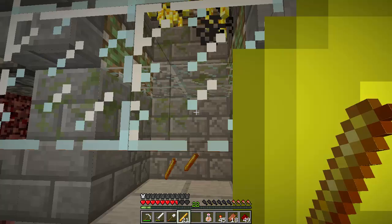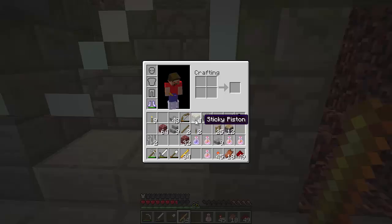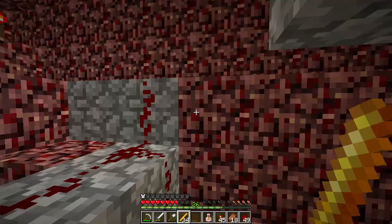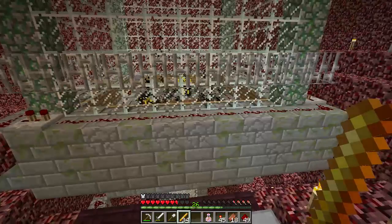We weren't here very long — 26 levels of XP and 34 blaze rods already. Pretty good. The one thing is I didn't build both of them yet, so if you really want to know how this works I can show you how I build the second one. I'm not sure if I'll do what Etho did — a conveyor system to connect the two farms.